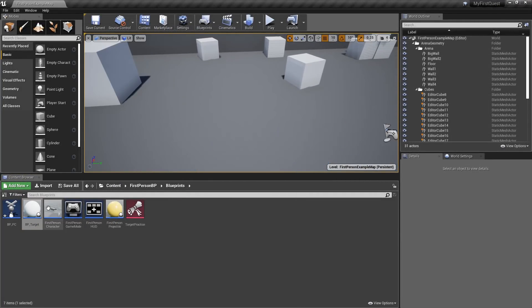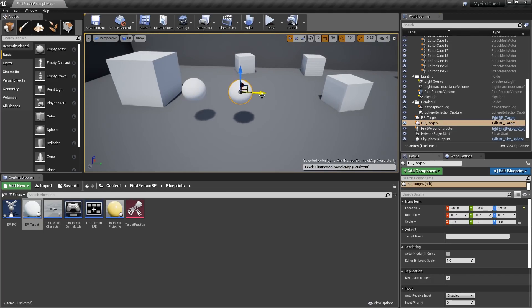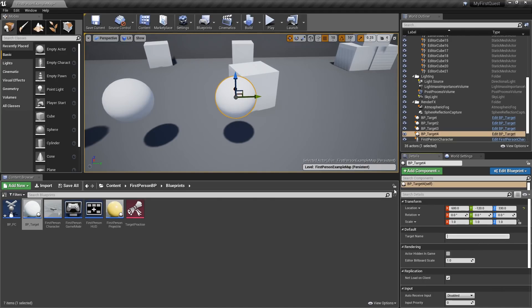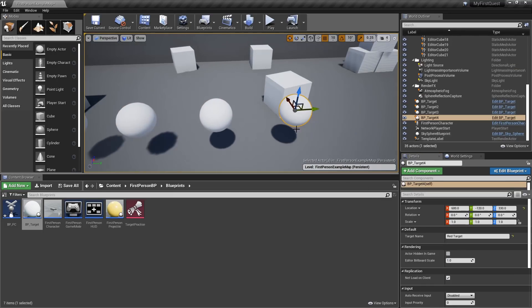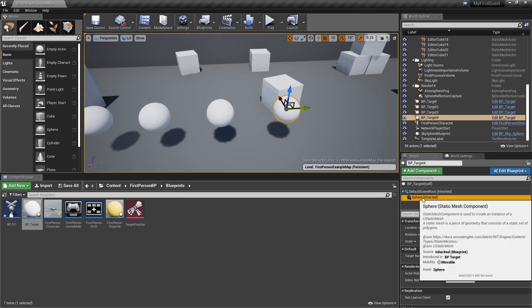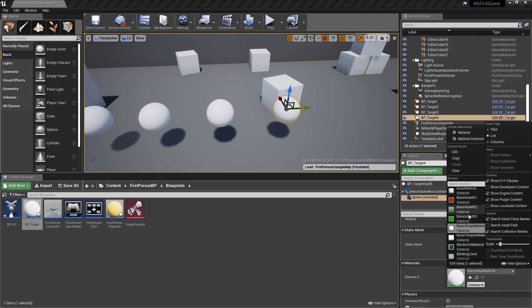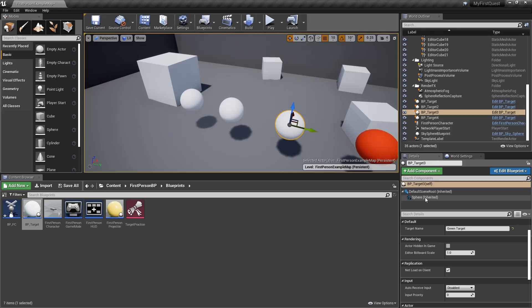Now our targets are ready. Drag some targets into the level and copy and paste a few to get four targets total. Click on one target and set its Target Name to 'Red Target'. Select the remaining targets and set their Target Name to 'Green Target'. Click on the sphere component and assign a green material to the green targets and a red material to the red target — using the Basic Asset materials with Show Engine Content enabled.